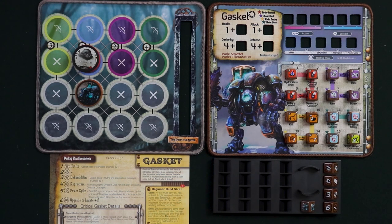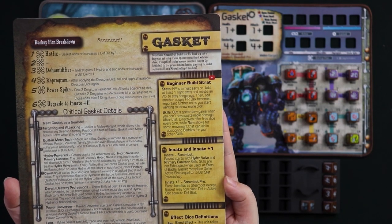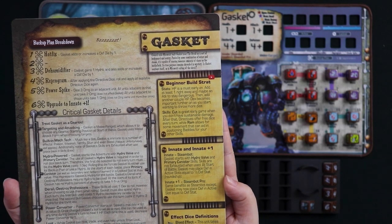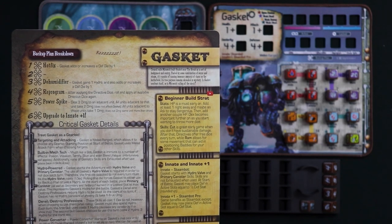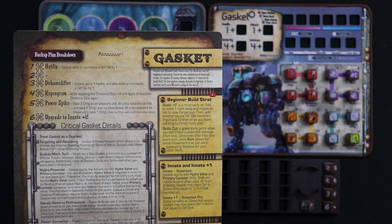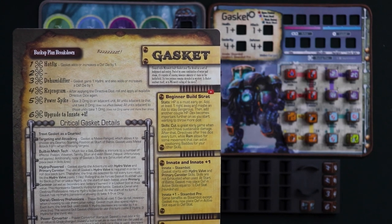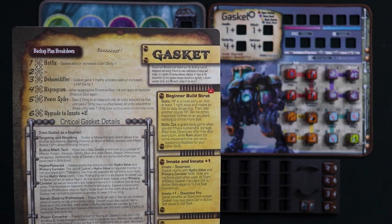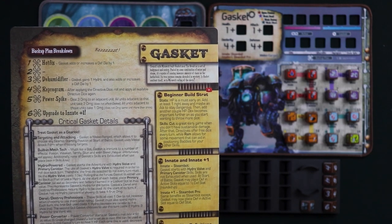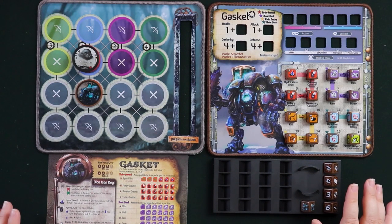For the beginner build strategy: HP is a must early on — Gasket starts with only one HP and you really need more immediately, then add an attack to stay dangerous, then more HP. Dex becomes more important later when you have more skills to roll. For skills, Cut is great early game for damage output. Directives offer free dice every turn — I personally like getting them early because they're free and awesome despite the risks. Ram gives movement that aids in positioning. Managing both dex and hydro is what makes Gasket complex, but properly budgeting them makes it very powerful.